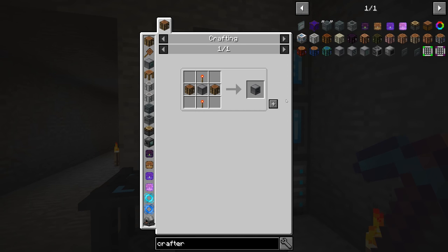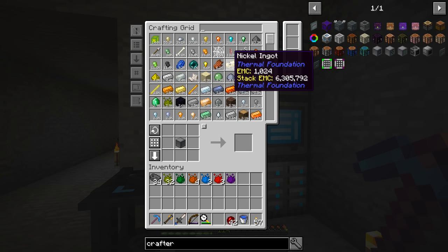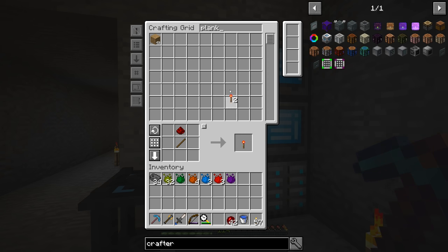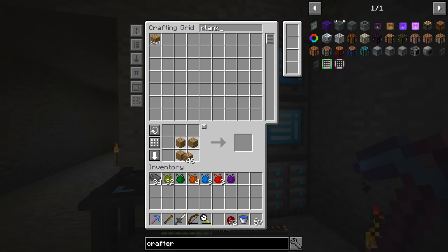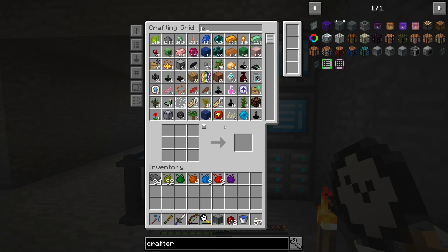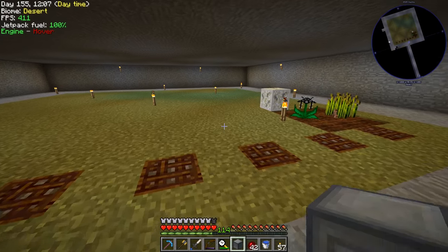Let's make the RF Tools Crafter tier three. The recipe isn't that bad: tier one just needs two crafting tables, two redstone torches, and a machine frame. We make tier one, then tier two requires the same components — let's preemptively craft four more crafting tables and four more redstone torches. Then we craft tier two, follow that with tier three. Now we need to figure out where to set this up and give it power.